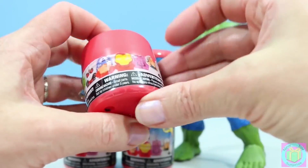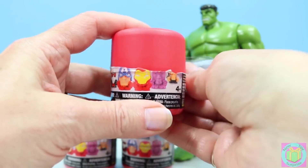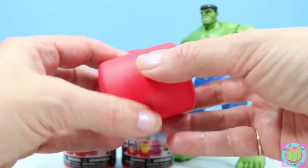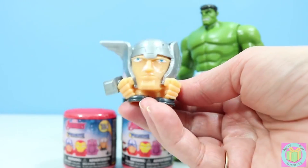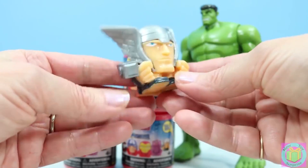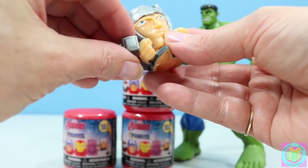This wrapper is kind of hard to get off. Maybe if we pull it backwards — that might help. That worked! And who did we get? Oh, it looks like Thor. He looks great. See his cape? And he's so squishy. He even has a hammer.